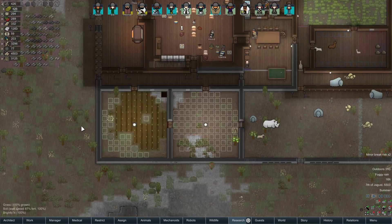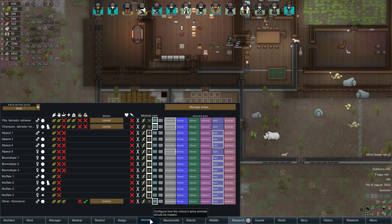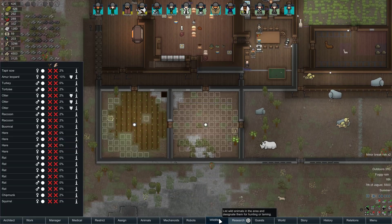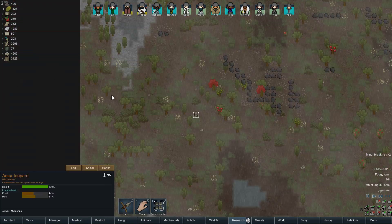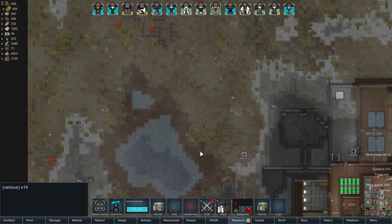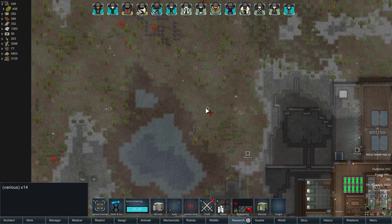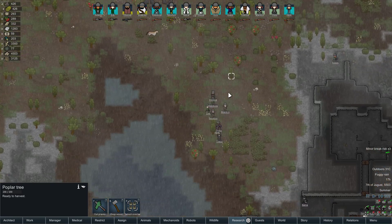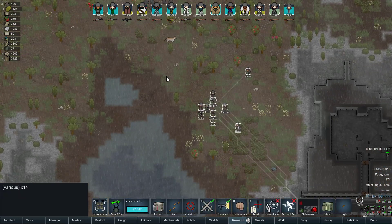We may want to take care of this leopard in case it decides to hunt our people. I think I will do that — I'm going to do a big gear and go. We don't need everyone, although we do want enough people to very quickly rip this out. I'll make sure the running gun is off for everyone, but I'm just going to turn on the drafted hunt.